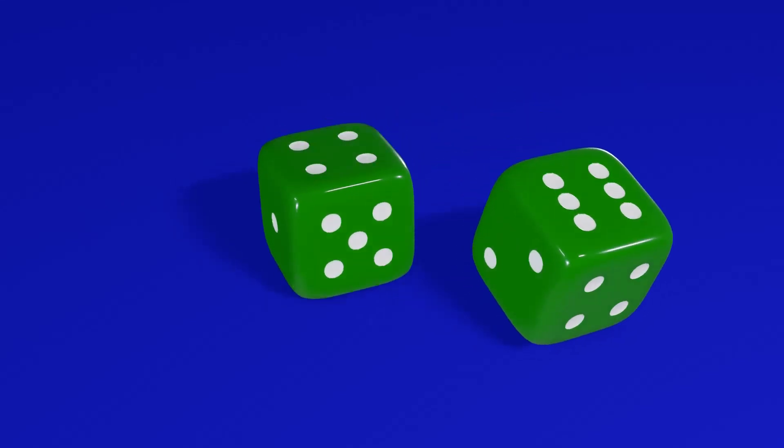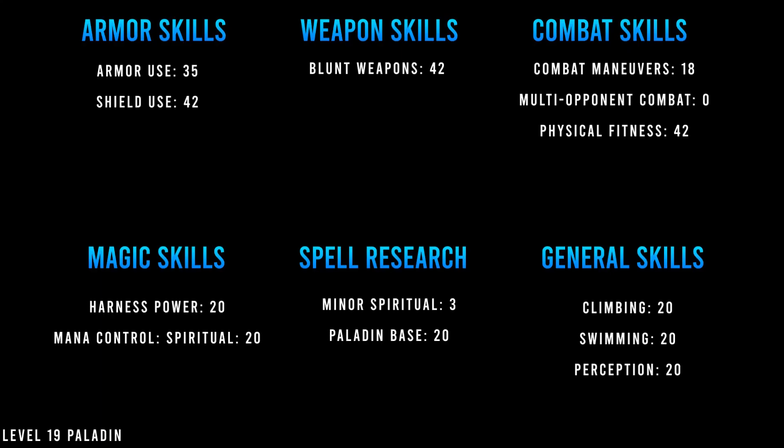Let's level up, roll those numbers and set stats for growth. For armor use, go to 35 ranks. You always want to wear the best armor possible, and you can triple train if you find the points somewhere. Shield use, blunt weapons, and physical fitness are maxed at 42. Combat maneuvers are at 18, and I dropped all multi-opponent combat. On the bottom, minor spiritual spells still sit at 3, while all other skills displayed are at 20.